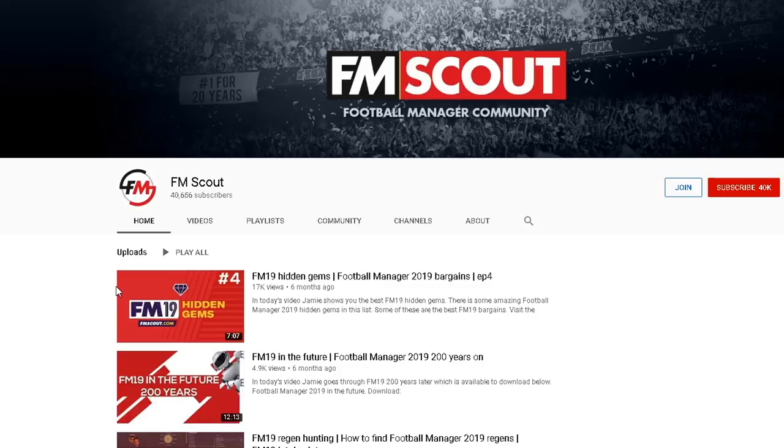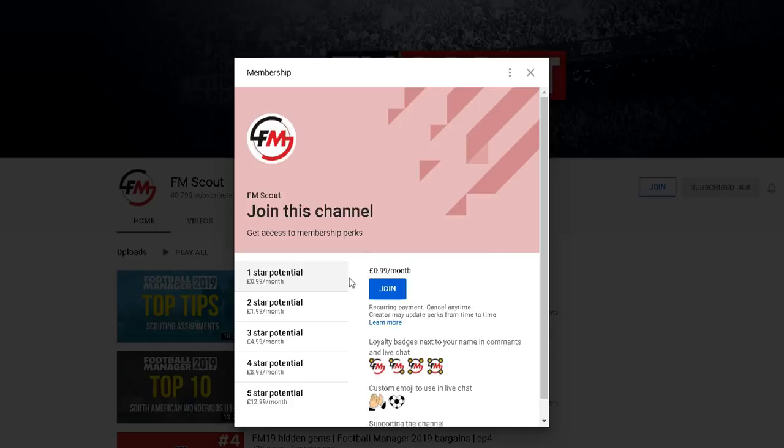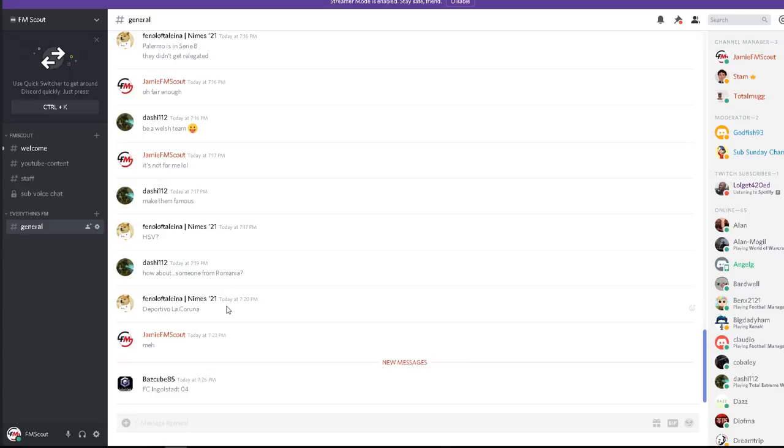If this is your first time here, don't forget to press the subscribe button and the little bell to receive notifications when we upload. You can now become a member of the FM Scout YouTube channel — simply press the join button and you'll be given five different tiers to choose from. We also have a Discord channel, so if you like talking about Football Manager, go to www.discord.gg/fmscout — the link is in the description.